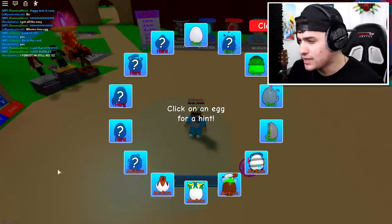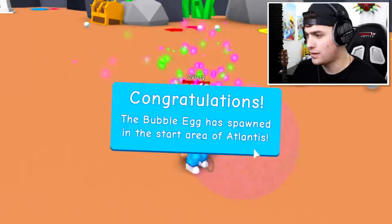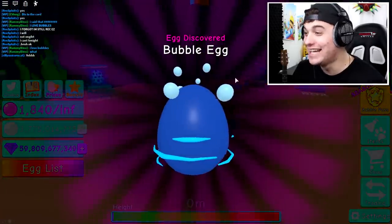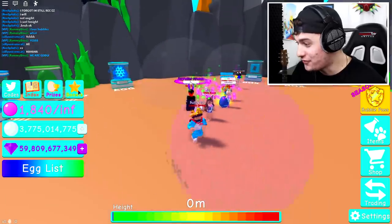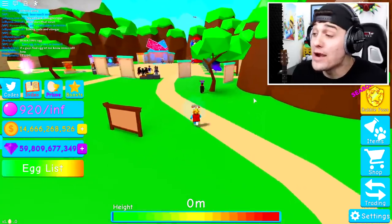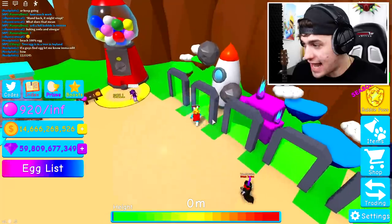Oh my goodness. According to my calculations, ladies and gentlemen, this one is in an ancient city. The bubble egg is born to the start of Atlantis. Oh my goodness. Is it all of us or just one of us? All of us - yes! Oh my goodness, I'm doing so good. So next up, we need to find ourselves the one and only... what the heck is this? Ladies and gentlemen, we're on our way right now to put in a code that will give us a rocket egg.